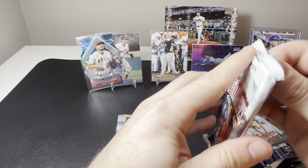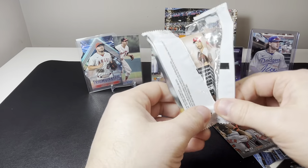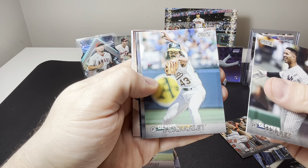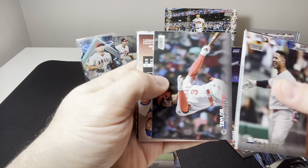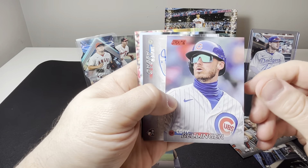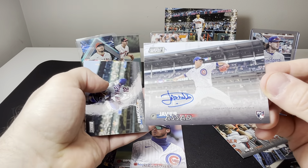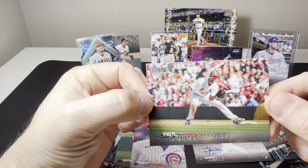All right, two packs to go — see what this box will bring. We got Gleyber Torres, Dennis Eckersley, Luis Severino, Taylor Ward, and then we got Cody Bellinger on the red, and then our autograph is Javier Assad — Cubs rookie pitcher. We got Francisco Lindor and Paul Goldschmidt.